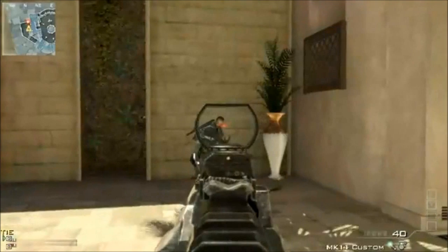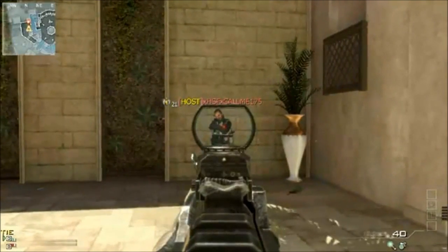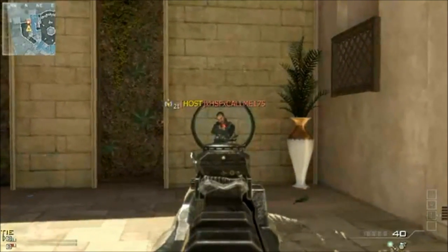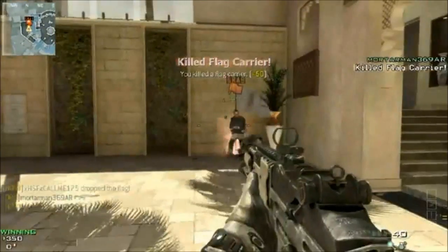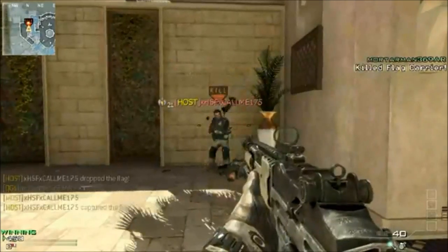Hey, what's going on guys, Mortar Man here. Today I'm bringing you an Osprey Gunner glitch on the new map Oasis in Team Defender mode. This is the easiest way to do this glitch.